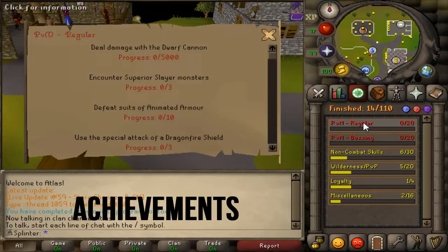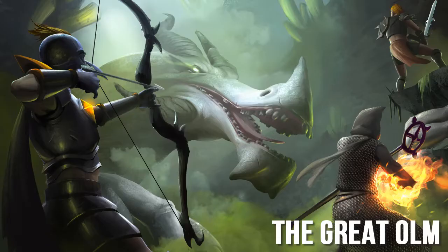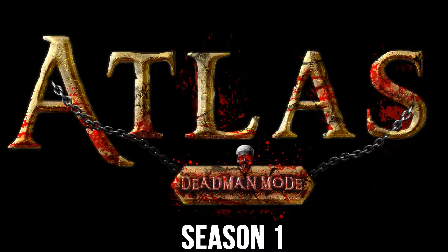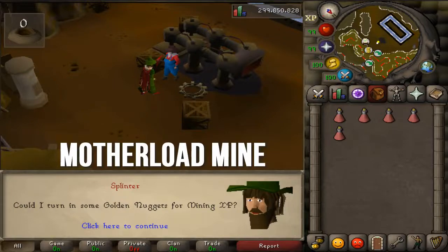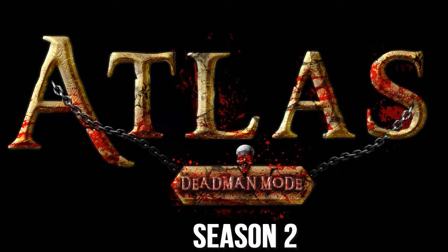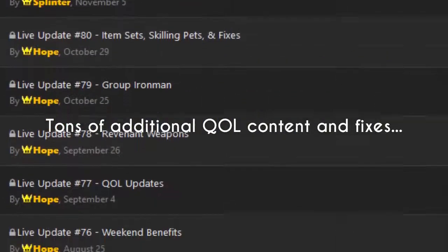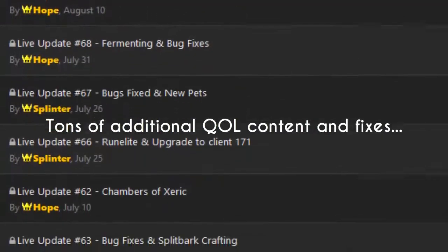Updates 60 through 85 have happened. That included achievements being released, the Grotesque Guardians like Dusk and Dawn, Chambers of Xeric, the Great Olm was released, the RuneLite client was released, the first season of Deadman Mode, Revenant Items, Group Iron Man Mode, Motherlode Mine, Deadman Mode Season 2, and tons of additional quality of life content and fixes. But that's just a brief overview of what happened. Anyway, enough rambling — let's get into the first ever episode of my Ultimate Iron Man series.